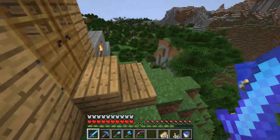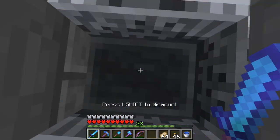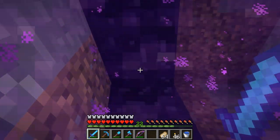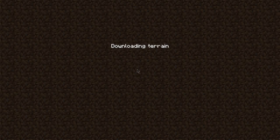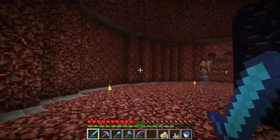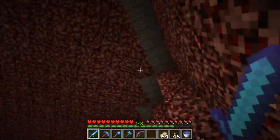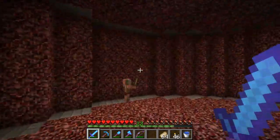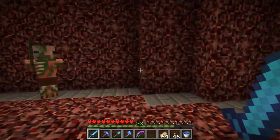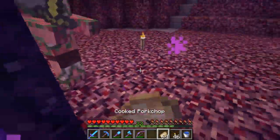Anyway, in the last episode we started working on the nether hub and I made a bit of progress on it. I'll show you just now. It's nowhere near finished because I was actually working out how to make a dome and I still haven't worked it out, so I'll just have to look up how to do it. I made this a circle and the outlines are stone brick. I was thinking of putting nether brick fences on the sides here.